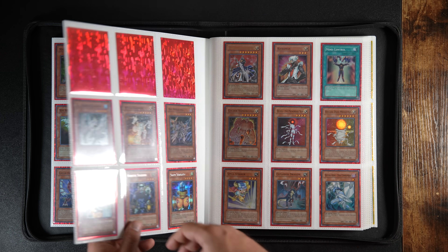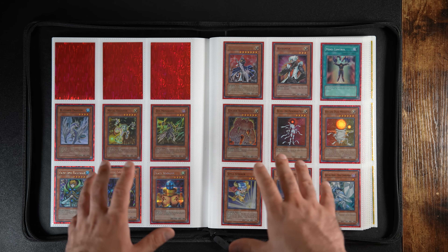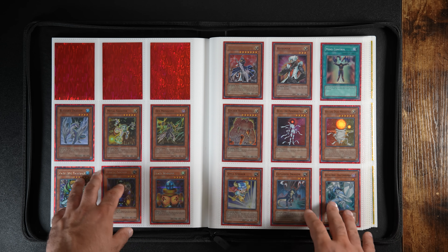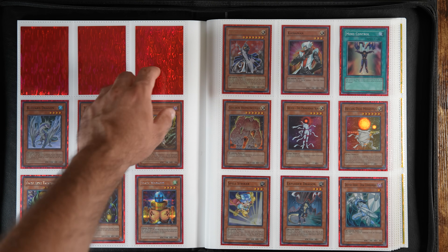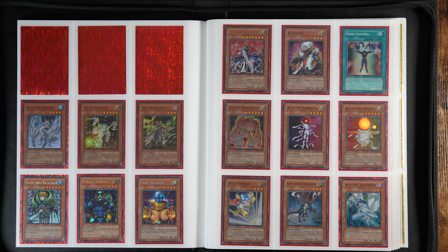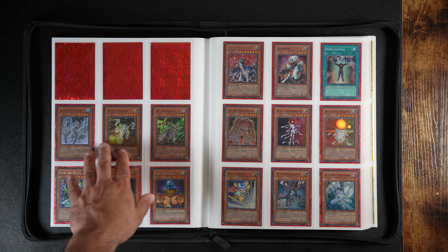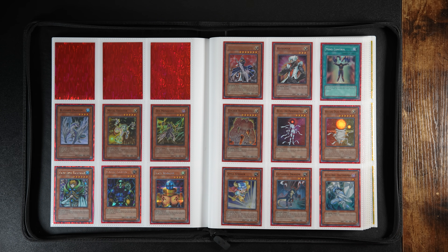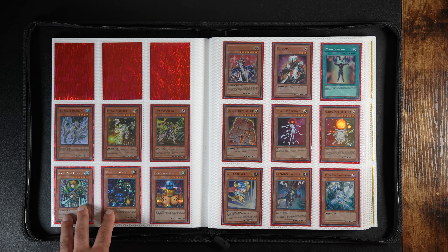The only Tag Force cards I'm missing are from Tag Force 5. They're incredibly cheap, but they're hard to find in mint condition, so I'm still waiting on those. I think Liberty at Last is the most expensive one. Next we have the rarest video game promos of all time — the Blizzard Dragon, Metal Shooter, and Death Mosquito. And now we have the last Prismatic Secret Rare release in the TCG, which is World Championship 2004.